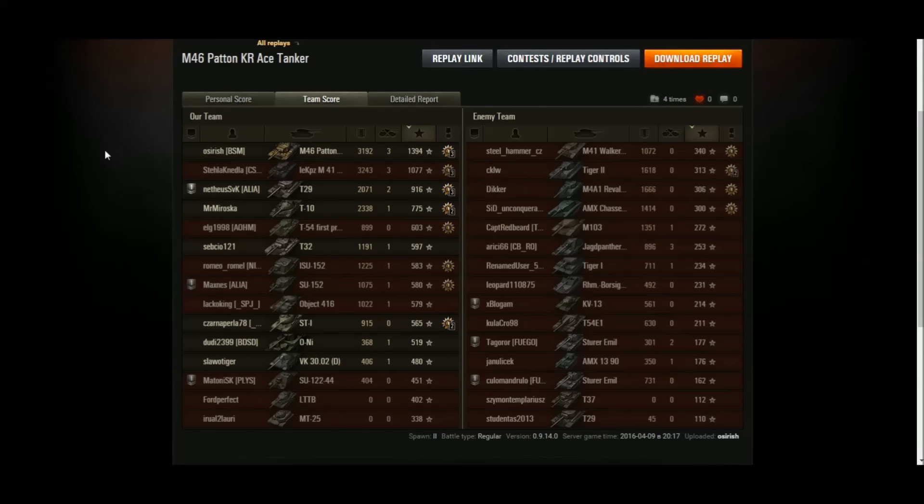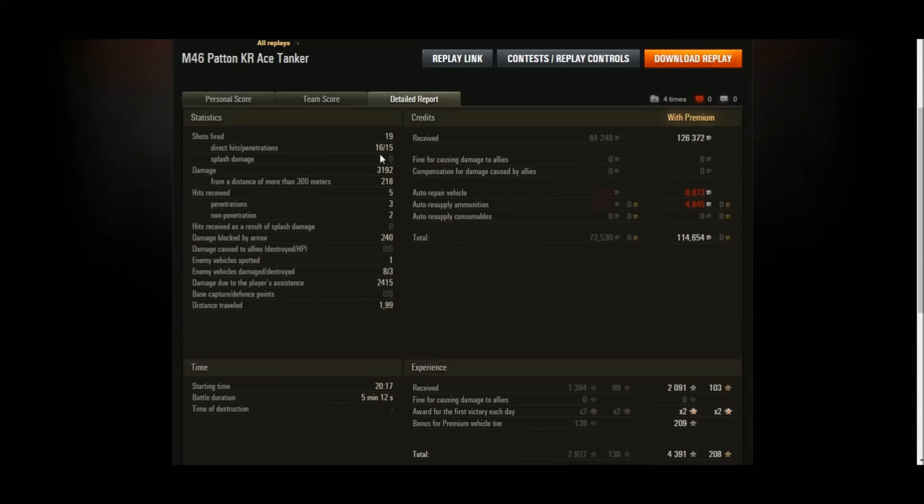It's a medium tank — you saw me using its speed, acceleration, gun depression, flanking, getting side and rear shots on enemy tanks. I think the Pershing is one of the best all-round tanks in the game: not brilliant at anything but not terrible at anything. The Patton is slightly worse than the Pershing as regards turret armor, but other than that it's pretty much the same tank and just as much fun to play. You can play it like a medium tank, snipe, support, use its gun depression — it can pretty much do everything. We finished firing 19, hit 16, so I like the gun. The differences are so small you're probably not going to notice.